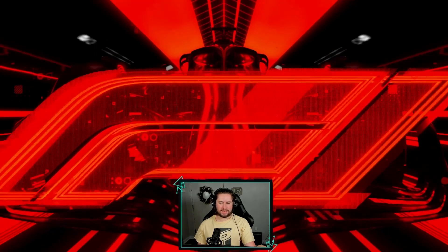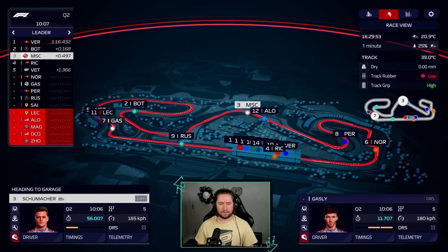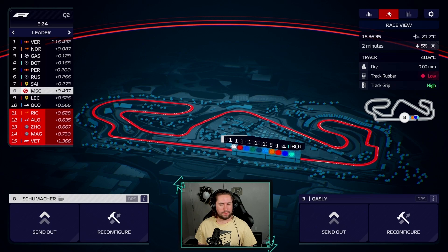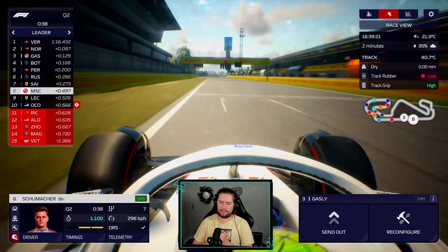Q1 is a breeze for us - piece of cake. Wolf double top 10, comes through half a second off Verstappen, which honestly isn't the worst. Gasly running into a bunch of traffic, but should still have a decent run. 1.1 seconds off Verstappen - as long as no one bins it ahead of us, I think we'll be alright.